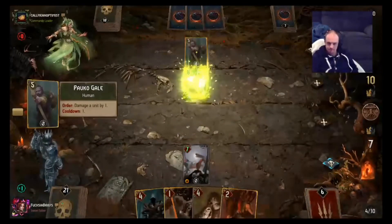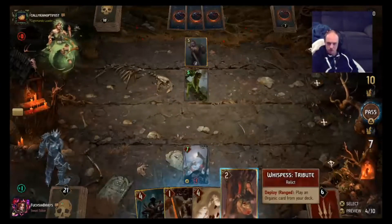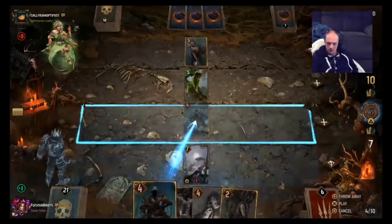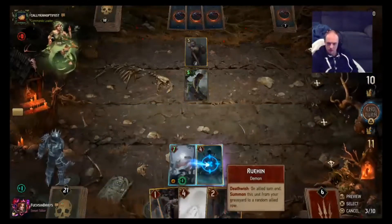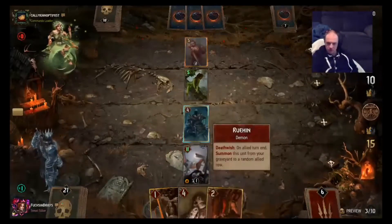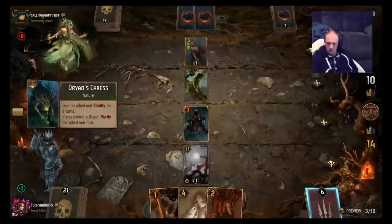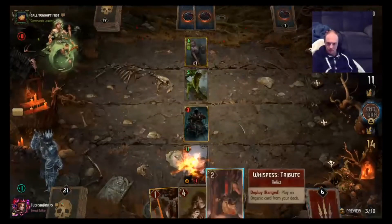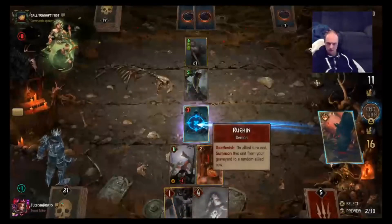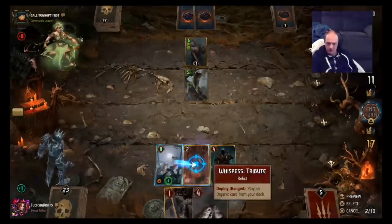Well, I guess it's going to take some more patience. Let's play the Roohin here. And then I think we'll play Whispers Tribute on the Roohin here. Let's go ahead and do that — should be the best play. Slyzard, of course, is quite vulnerable to tall removal.